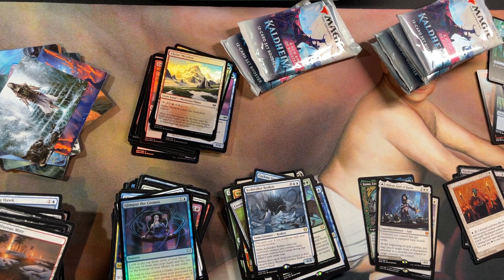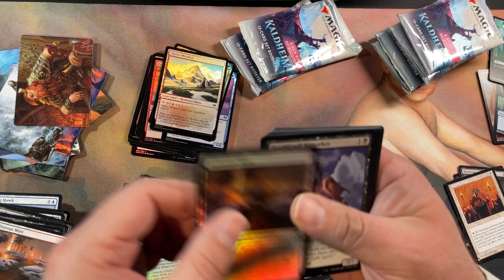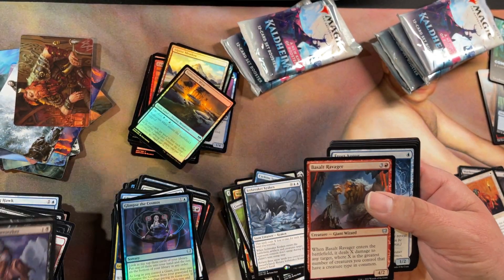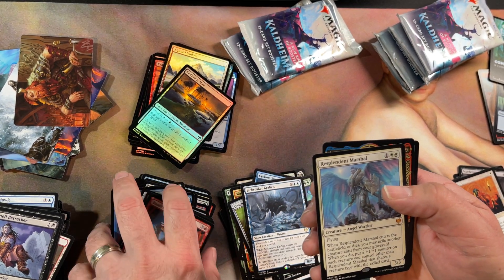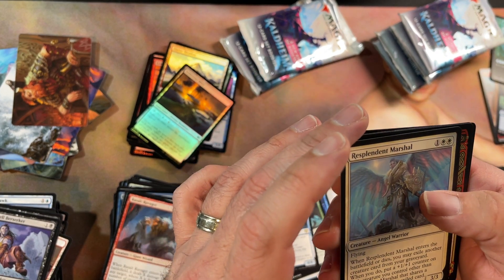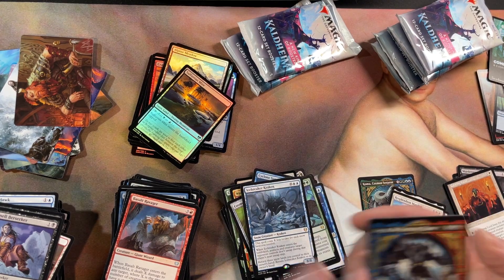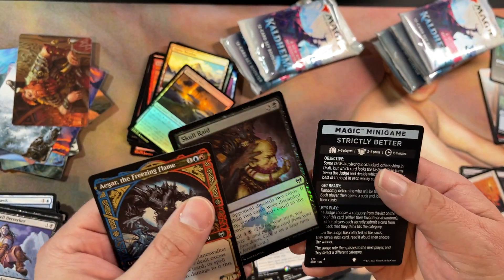Art card, land. Uncommons — and there we go, a mythic: Resplendent Marshal! Put that right there. And a saga, and a foil.